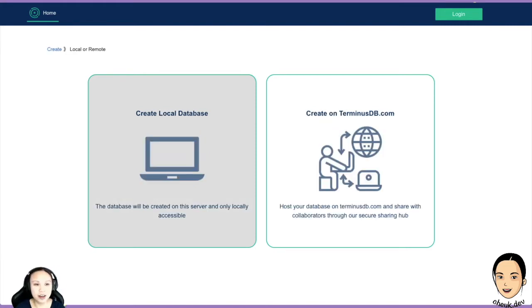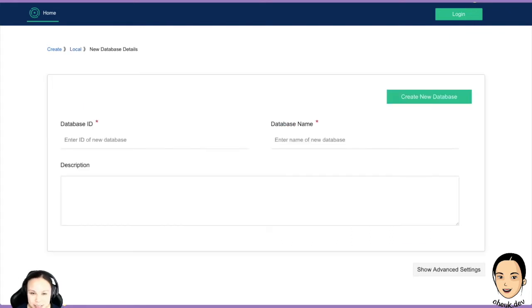This is basically like GitHub — you can create a remote repo online. But like I said, hub is not public yet. We are still working very hard and would launch hub very, very soon. So now all the features are on the local machine. Let's create a local database — it's only locally accessible. If you're working on something like a private project, or your data is private, choose this option. But if you have open data, you're welcome to put it on hub and it will be free.